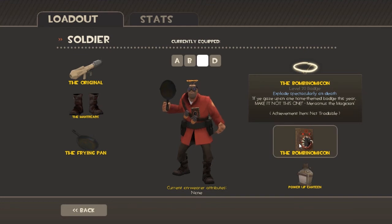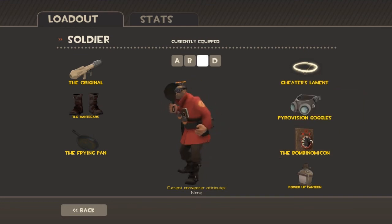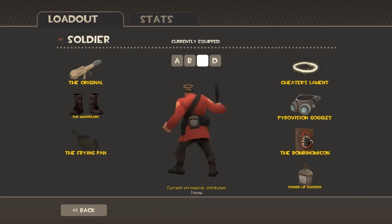And the Bomber Notagoon has a bomb inside its mouth and you blow up whenever you die. Ultimate noob setup.